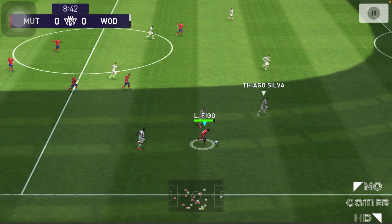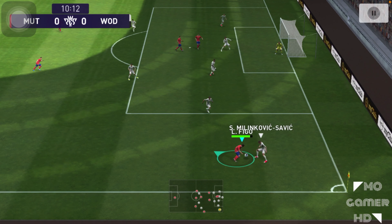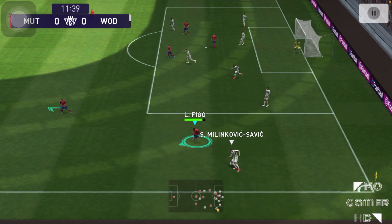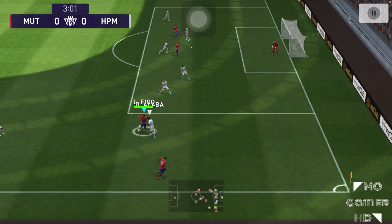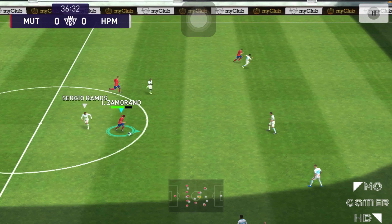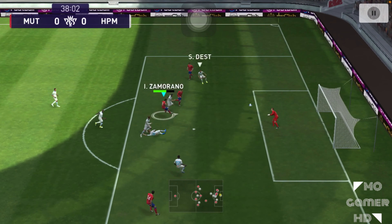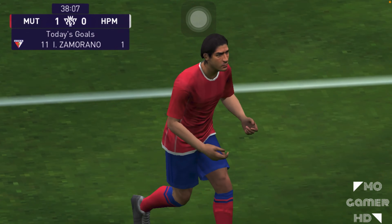Now we see Luis Figo running forward — a good fake shot and a nutmeg, looking really impressive. Figo then attempts a cross but the finish doesn't connect. Zamorano pulls off another great fake shot, passes around Ramos, and gets the ball back to finish — one nil! His finishing and fake shots are really impressive.